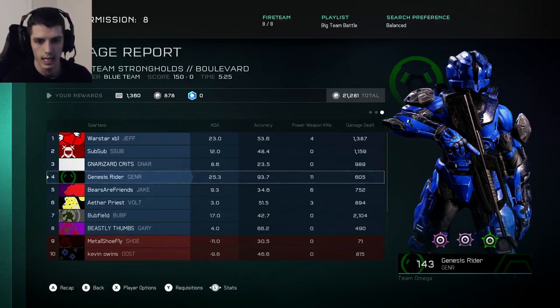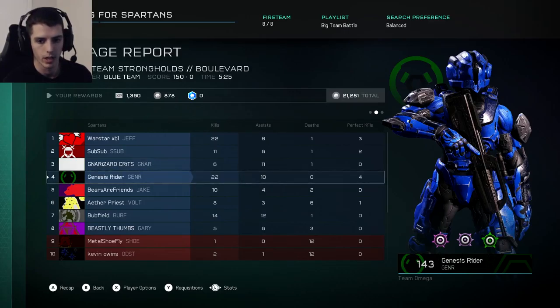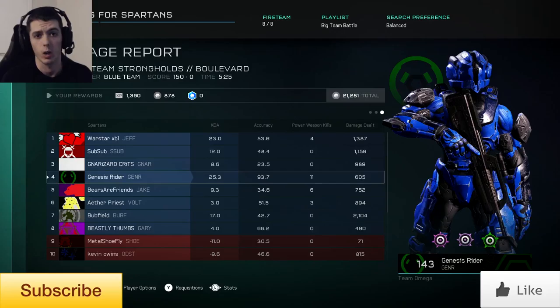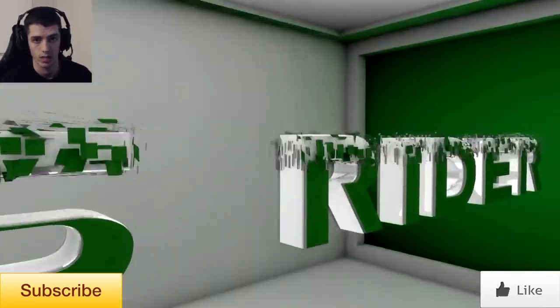Going over my stats here — I got 22 kills, 10 assists, 0 deaths. And going over to my accuracy, you can see that I did get 93.7% accuracy with 11 power weapon kills. Now the damage dealt — that is bugged; it is not correct there. I don't know why it says 605 damage. It's been bugged for a while.